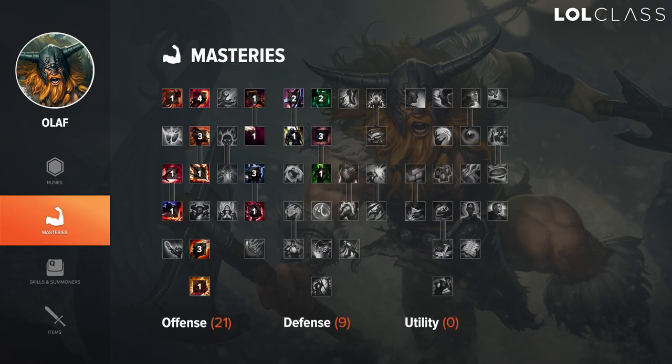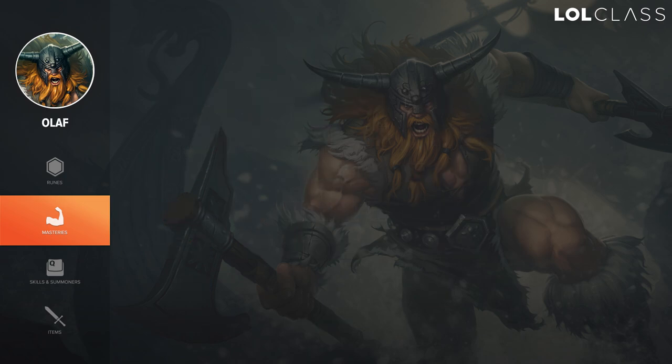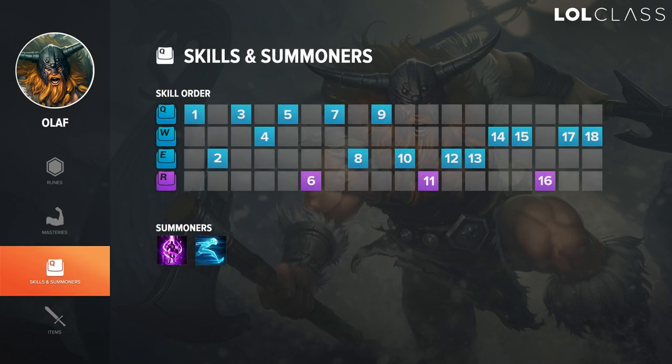For masteries on Olaf I like to go 21/9. For skill order, you always want to max Q first because it gives you the most wave clear and the most sustained damage. You have the option of maxing E second for lane, but generally people will play around it and it's not great against most matchups. However, if you're against something like Poppy or any melee, maxing E will give you the lane power to dominate your opponents.